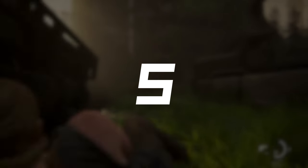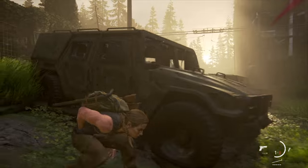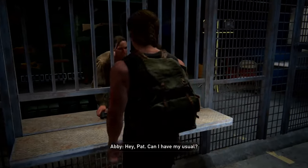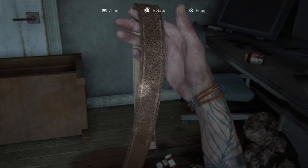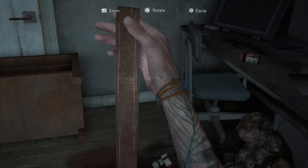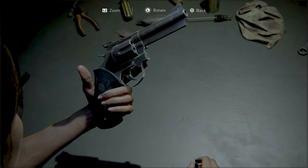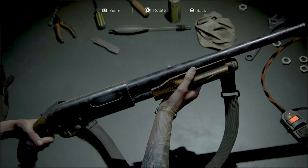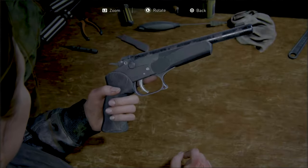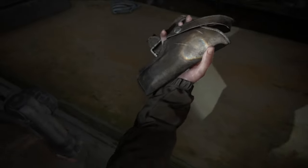The Last of Us Part II is not a game where you can stack up on a large arsenal of weapons. However, the game manages to slip in some extra weapons and holsters if you are willing to put in the effort of finding them. The holsters allow you to switch between short and long weapons very quickly, which saves time and makes combat more convenient. You can find a revolver, a pump-action shotgun, a long weapon holster, a short weapon holster, a bow, a hunting pistol, a double-barrel shotgun, and another short weapon holster in different parts of the game.